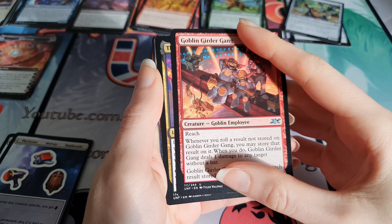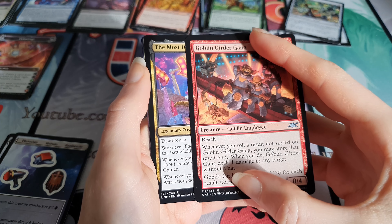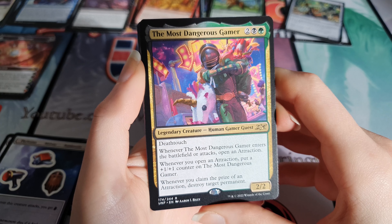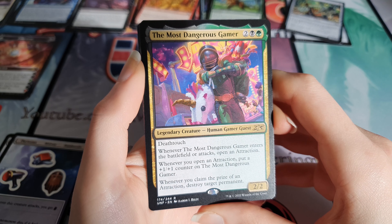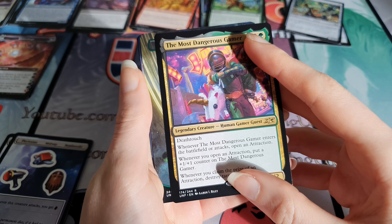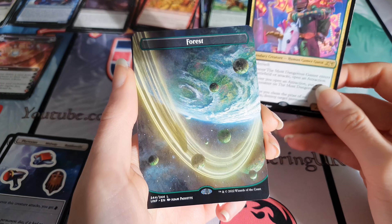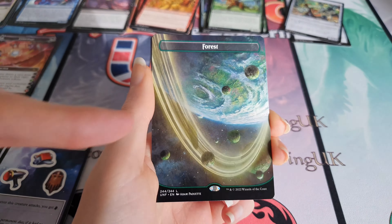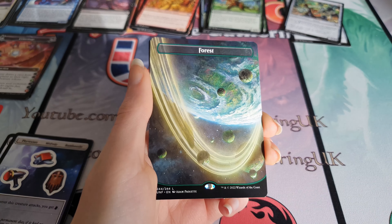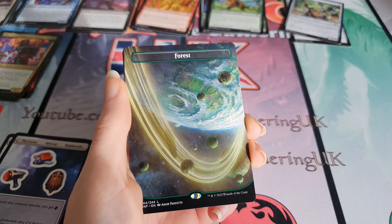And the rare - it's black and white, it's a legendary. The Most Dangerous Gamer - he has deathtouch. And the land - it's another space land! Space Forest this time. We got quite lucky - another space forest. As I say, you're only supposed to get one about 33% of the time.